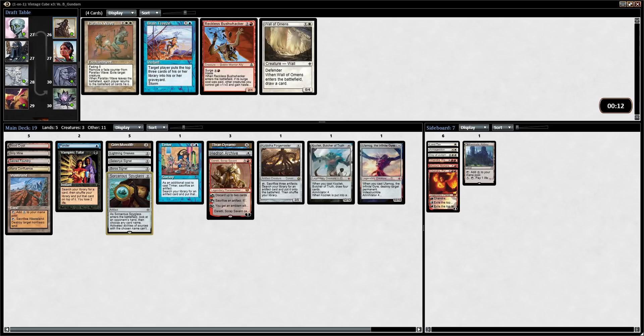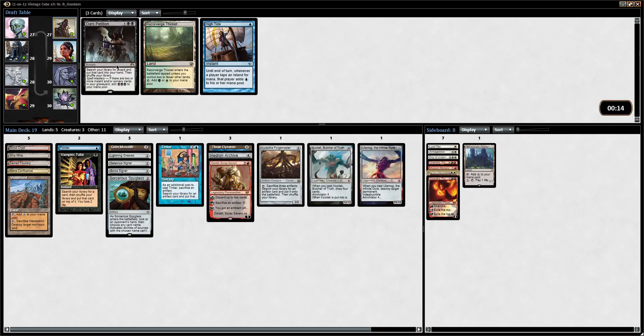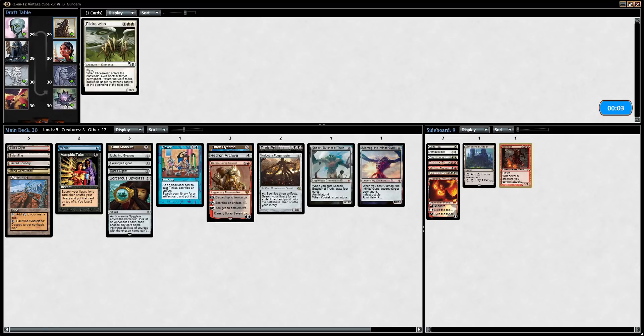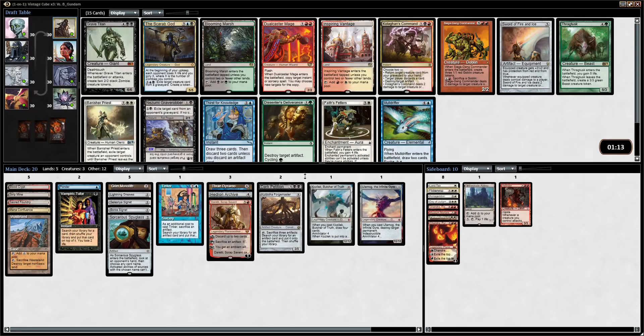We could've had Empty the Warrens plus Reckless Bushwhacker. This draft is not going so well so far — we need a pretty good pack three. I'm just going to take Parallax Wave. High Tide — I think Dark Petition could actually be good in this deck. We're not going to be playing High Tide with Strip Mine and Wasteland.